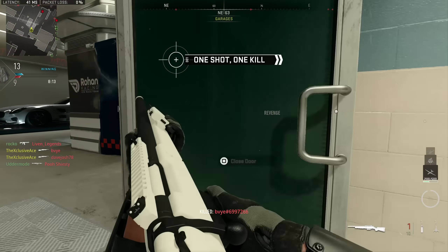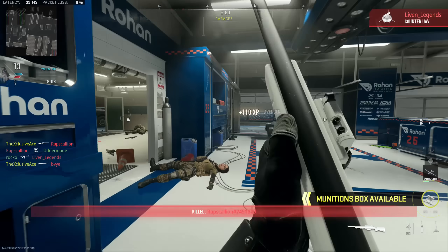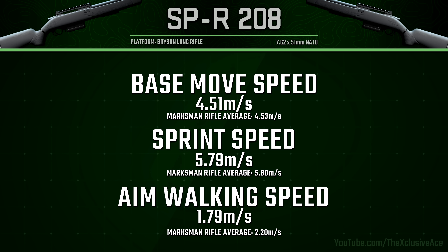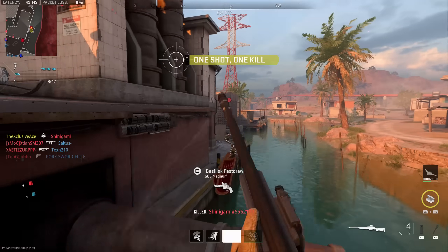For the base movement speeds, the base movement speed and sprint movement speed are basically average for the marksman rifles — nothing too out of the ordinary. However, the aim walking movement speed is by far the slowest in the marksman rifle category at 1.79 meters per second, meaning you generally don't want to be strafing around corners while aiming down sight because you're simply too slow doing that.